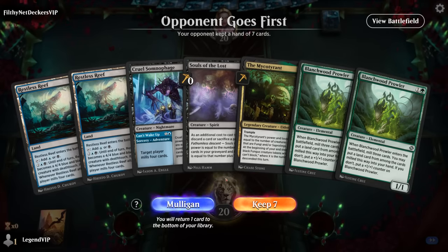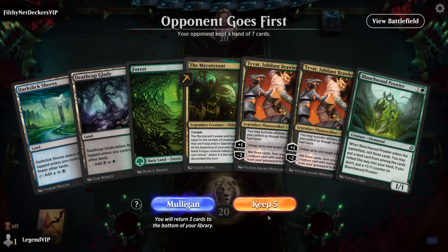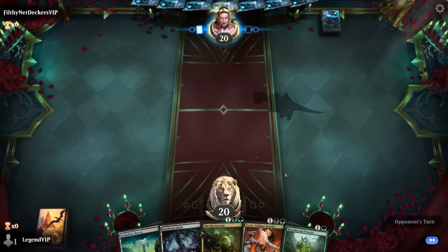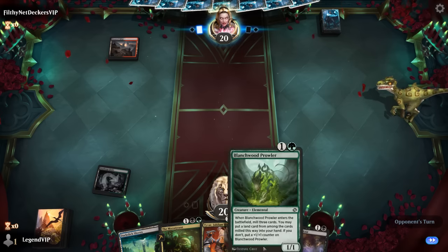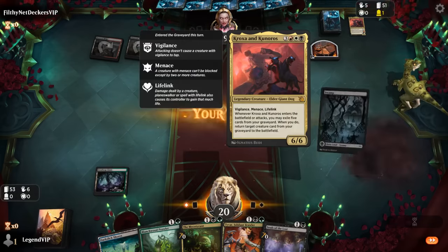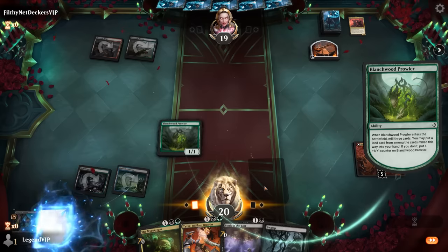Okay, we're on the draw and we've got a very awkward opener with both copies of Restless Reef and no green mana — gonna have to mulligan. The next hand isn't much better: two tapped lands, no green mana. We'll try this six, getting rid of a land and relying on Prowler to find a third. Opponent plays Invasion of Argomon and discards Crocs and Kunoros — definitely points towards a Reanimator deck. Did find a land, so we could try Myco Tyrant on turn 3 and hope it survives to start making tokens.